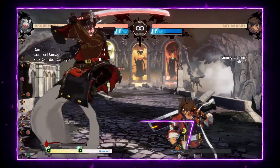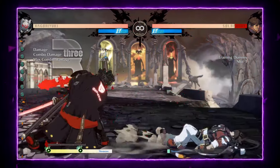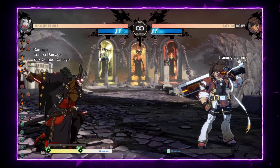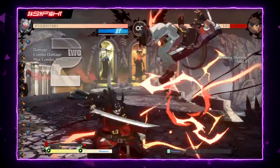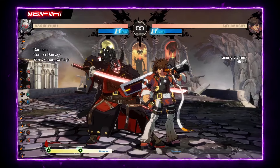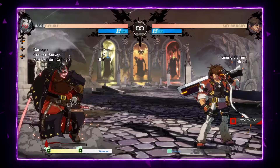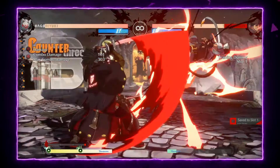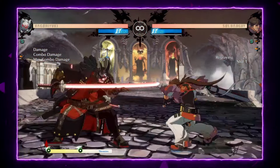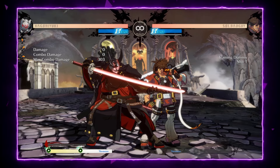Let's talk about strengths and weaknesses. Nago has a lot of strengths: really huge reach thanks to his big normal attacks, really good neutral, and he's considered a one-shot archetype so he has ridiculous damage. He's very tanky with a lot of HP, very good punishment — if you know the matchup, you can punish every move. He also has really good and unpredictable pressure thanks to the command dash.